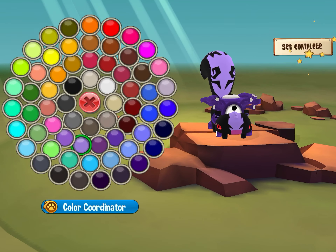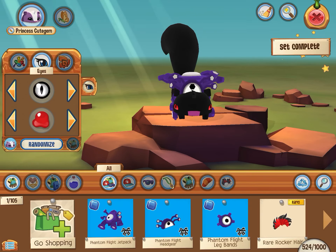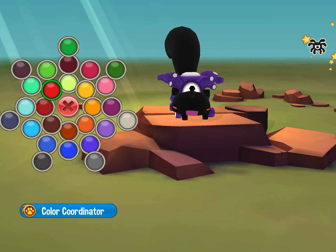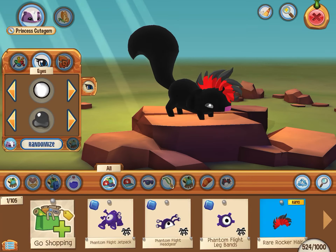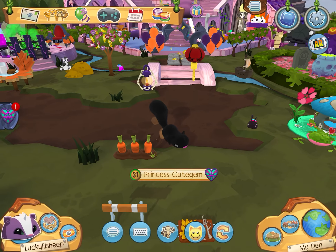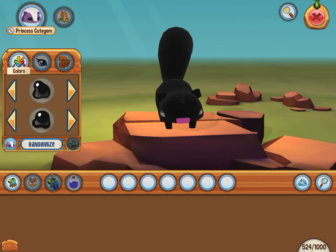I'm going to change my animal's color just to show you what I mean. And then you just get this — and then you just get... Are there black eyes in this? Basically you take off everything and then it sort of looks like this, but there aren't any black eyes in the game. It's basically what this would look like.